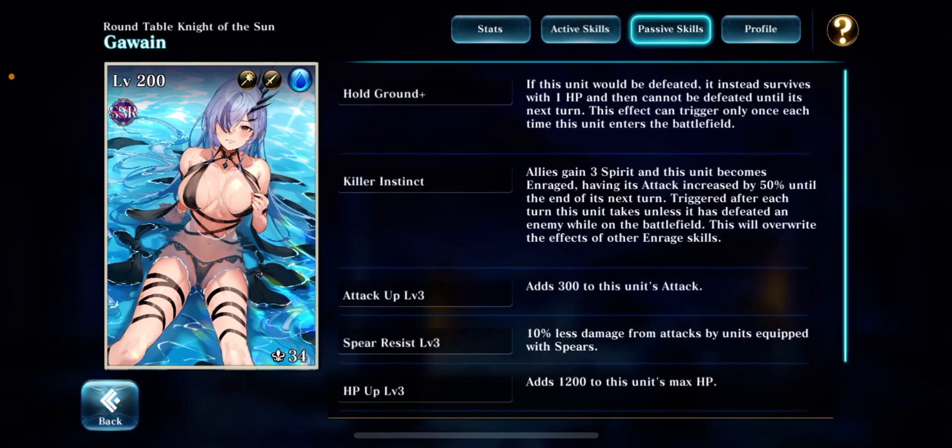Killer Instinct is kind of weird. She's in a place where in certain scenarios she might actually not want to kill a unit, because Killer Instinct only works before she kills an enemy. It gains three spirit and triggers Enrage after every turn — but once she defeats an enemy, it's essentially useless. She then has only one passive ability, which kind of sucks.